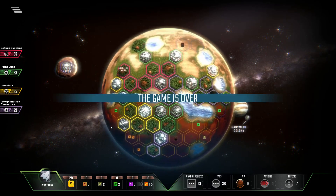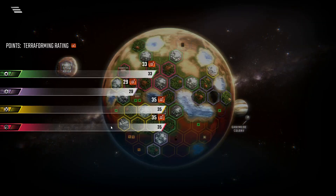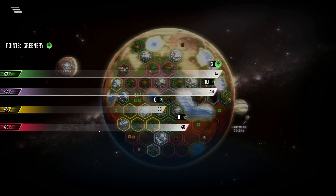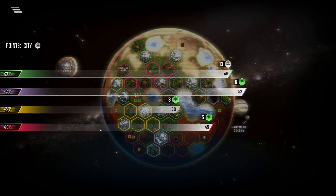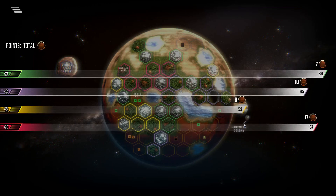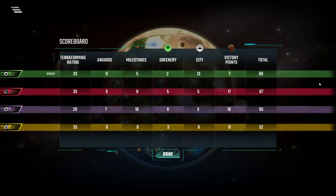Nine points of awards. Good. Five points of milestones. Two points of greeneries. Thirteen points of cities. Oh! That was close! I knew Saturn was nipping at my heels — I didn't realize it was that close. They could have cost themselves the game by giving me that extra point with that one greenery tile. I mean, they wouldn't have — I still would have beat them by one. But damn! I'm glad I got those extra pets! That was close, but hey — it's a nice victory!